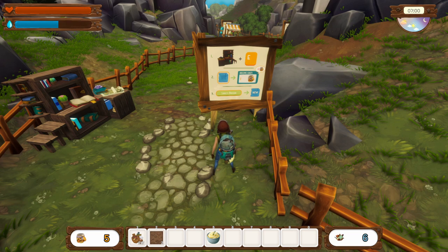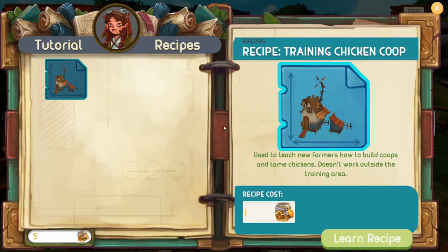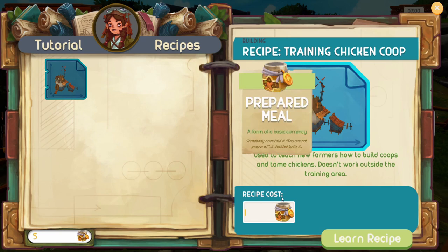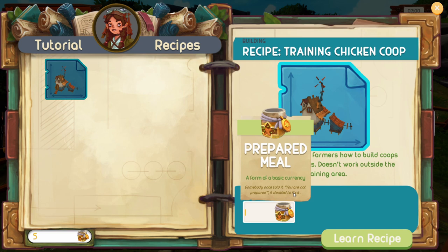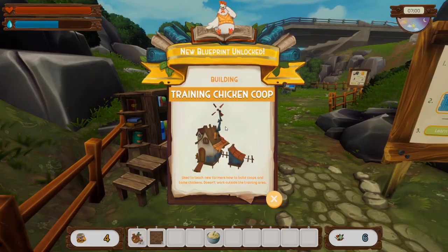This looks like some sort of craft bench. This is a prepared meal, and it costs one prepared meal to learn how to make a chicken coop. Okay — it teaches you how to farm out old coops and tame chickens. Cool.